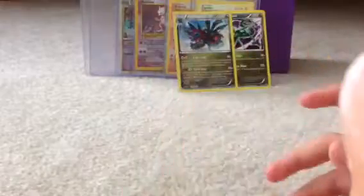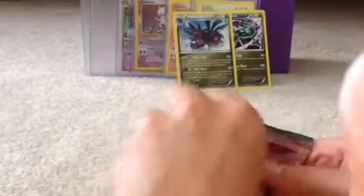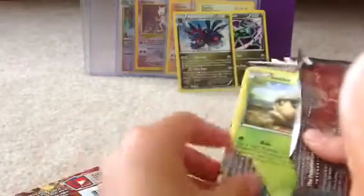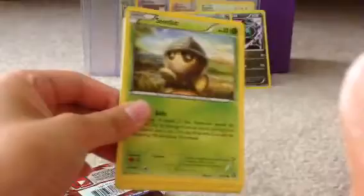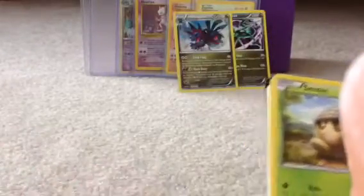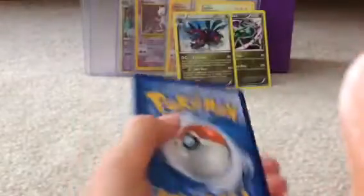Really hoping to get that Mega Steelix, or Vulcanion EX, Full Art, out of this last pack with the Velto Break. I really want to change my luck with this pack. Come on, Arceus. Come on, Arceus. A Holo Foil card would be great, but I would still want an Ultra Rare.